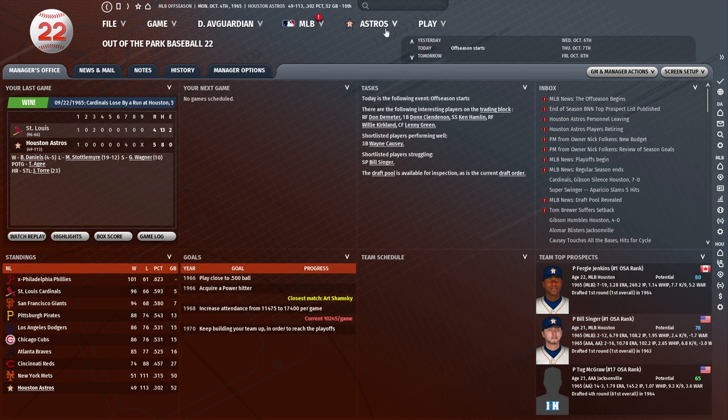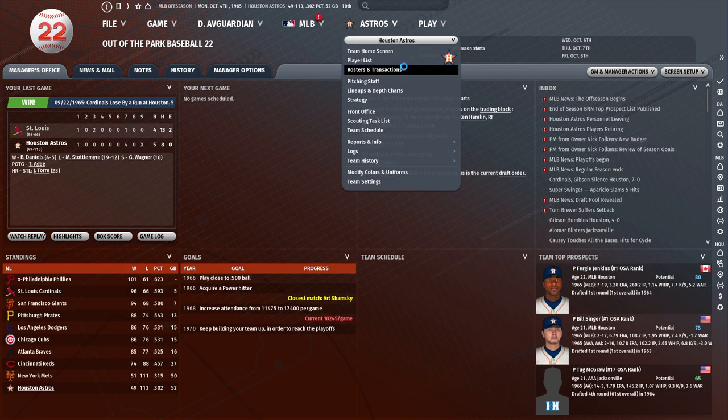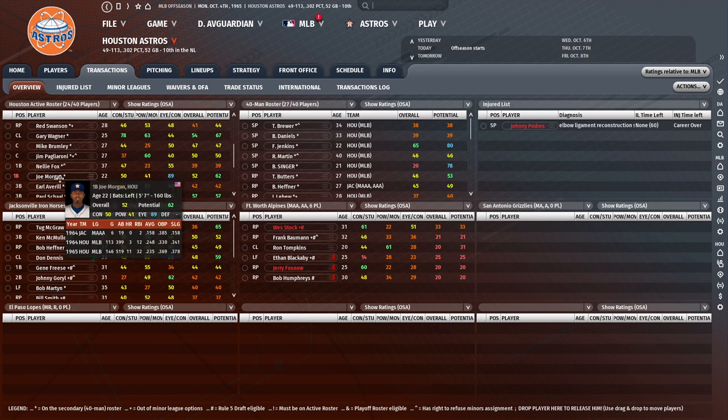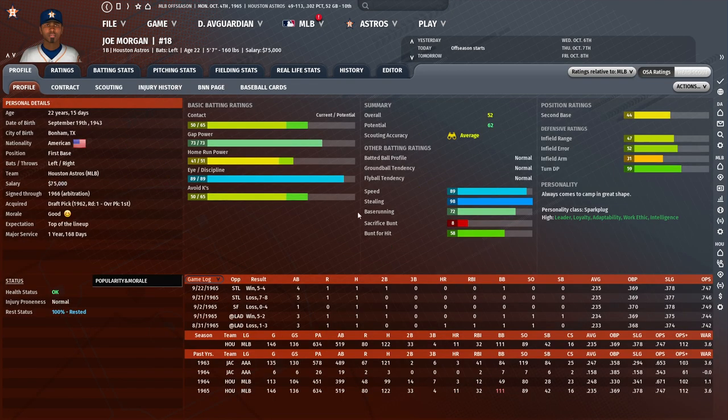Before we get into actual gameplay, I want to talk a little bit about defense, because this is going to provide us an excellent opportunity to understand how to read defensive statistics. Let's talk to one Joseph Morgan here. In OOTP, infielders are given four defensive ratings, and while I think two of them are pretty self-explanatory, let's talk about all four of them.